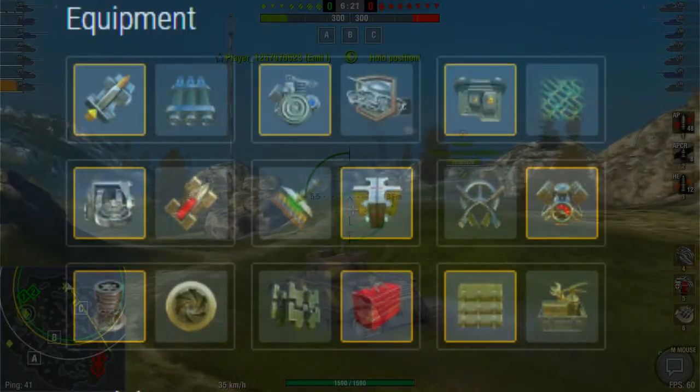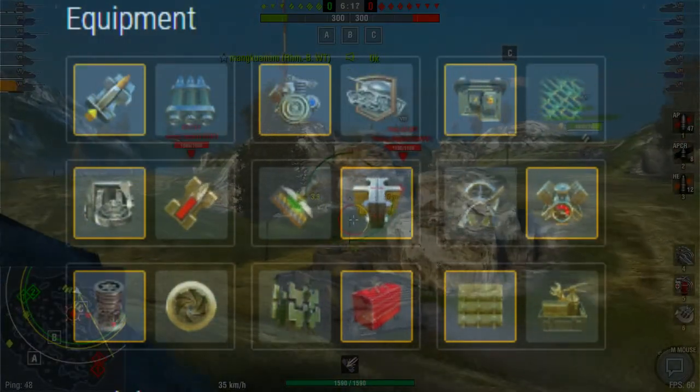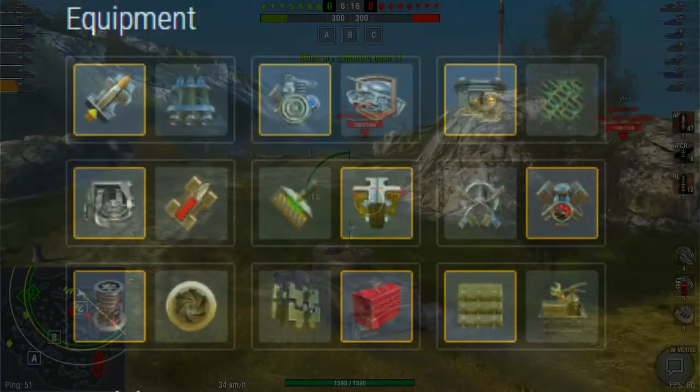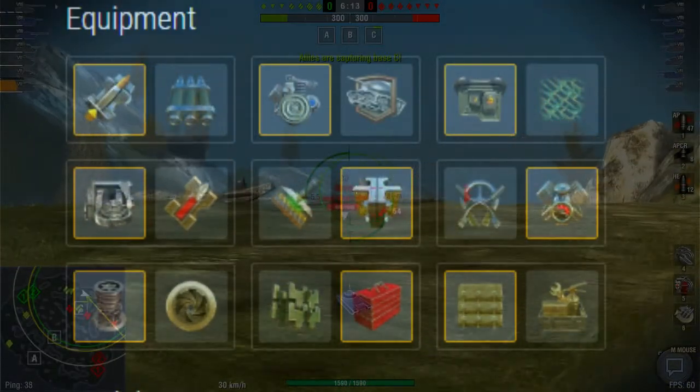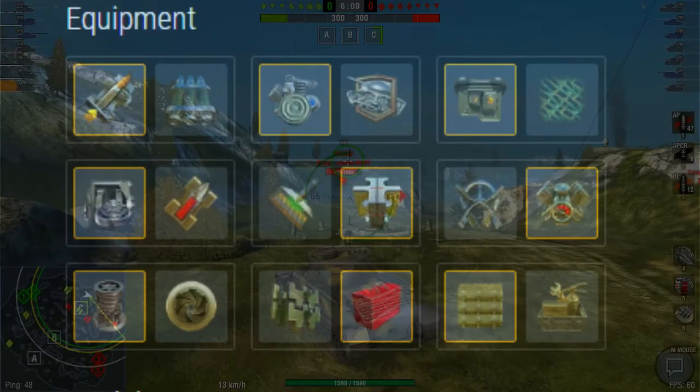For equipment, pick the gun rammer, enhanced gun laying drive, and vertical stabilizer. Then you get the improved module, improved assembly, and toolbox. Last, pick the improved optics, engine accelerator, and consumable delivery.